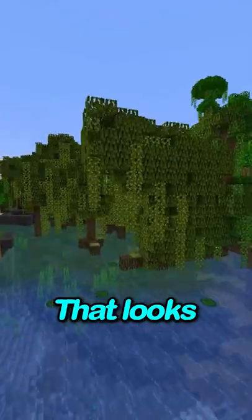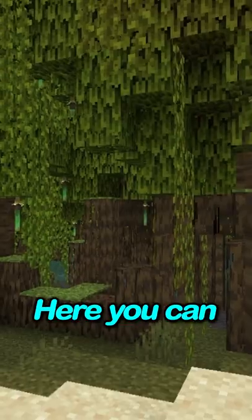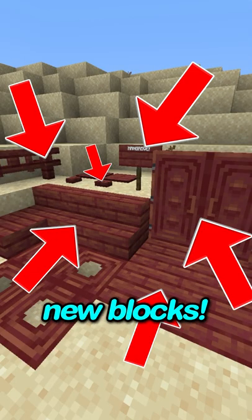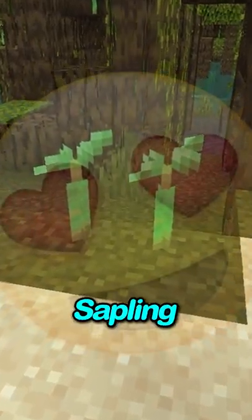The mangrove swamp is a brand new biome that looks very similar to the swamp biome. Here you can find mangrove trees that have a new block type, mangrove wood, where you can make all these new blocks. Look at how cute this little mangrove sapling is.